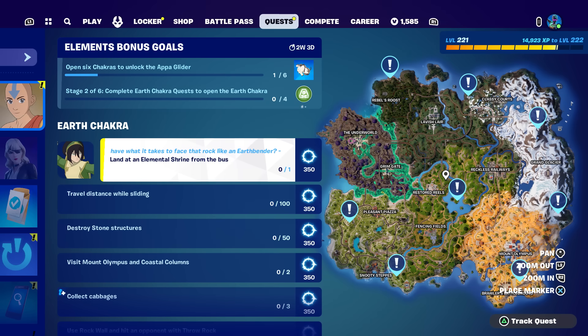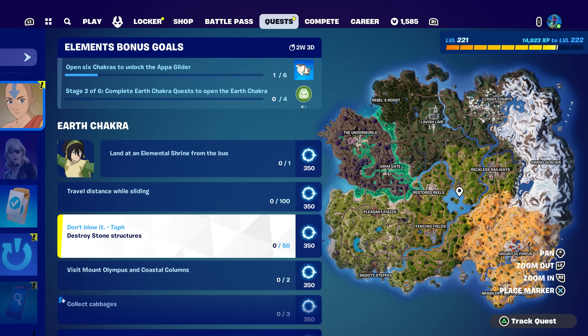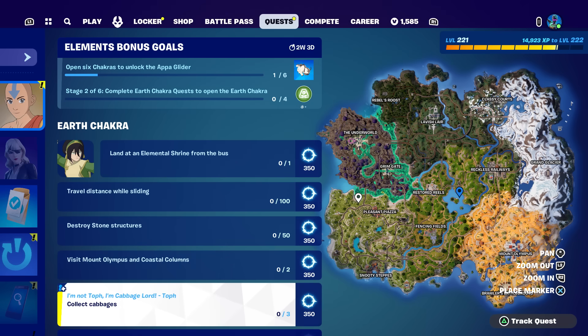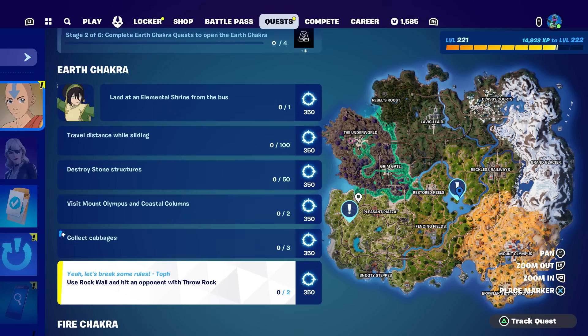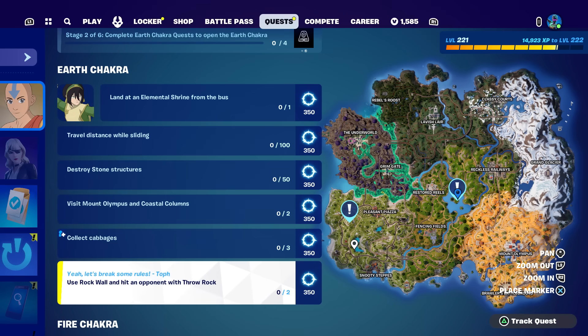The shrines that spawn earth are this one in the middle and the one on the far left - those are the only two earthbending mythics. We also have to travel distance while sliding, destroy stone structures, visit Mount Olympus and Coastal Columns, collect cabbages (only three), and use rock wall and hit an opponent with rock throw. The map actually shows the earth shrine locations too. You can do all of these in Team Rumble if you want - that's the easiest route.